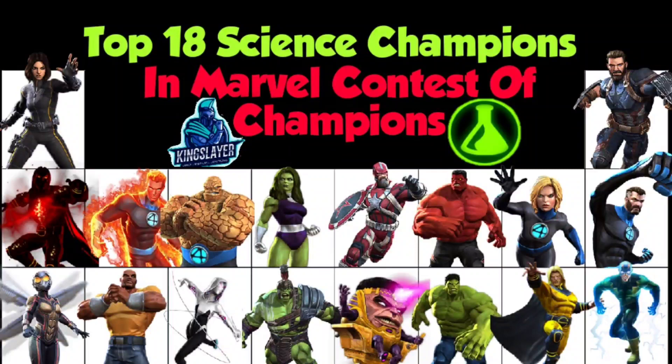At number twelve we have Luke Cage — with a lot of debuffs you can have a lot of damage output with him. He's bleed immune and can have indestructible, which always helps. Spider-Gwen is really good for evading special attacks if you're new to the game; she has a lot of damage output when you build up your charges and use your SP3, plus a lot of energy damage.